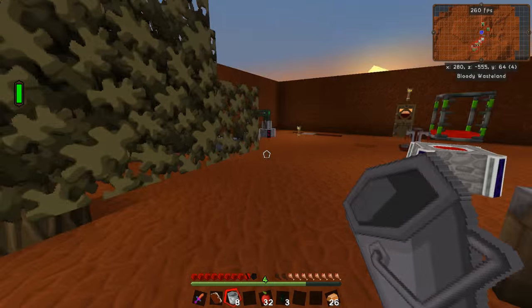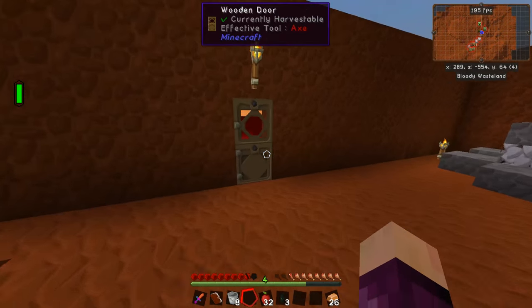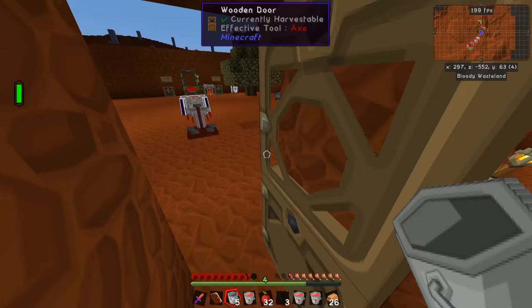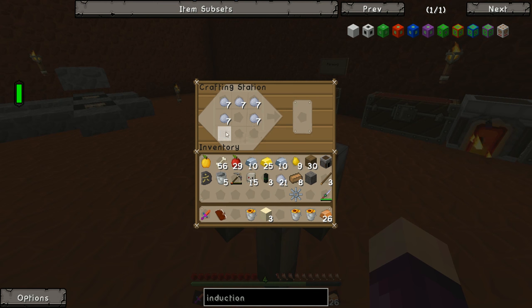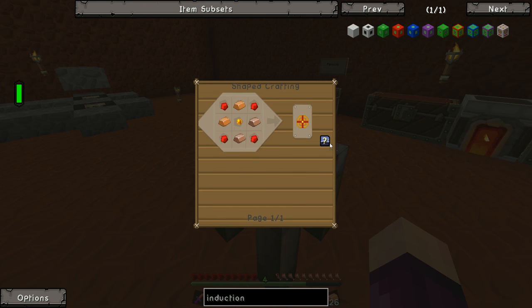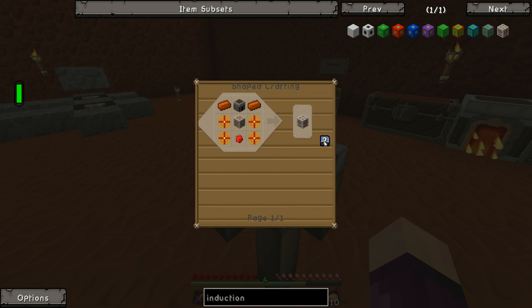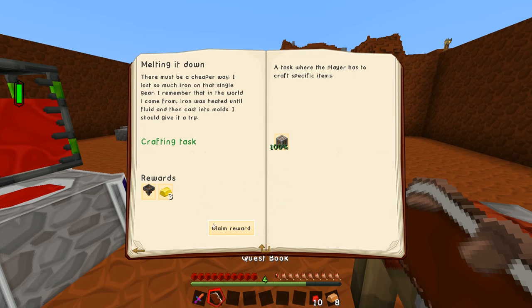We're going to need at least three more redstone blocks, so I'm going to go make three more buckets of lava and three more blocks of sand, craft them together for more redstone. A little while later, now that we have all the sand and lava buckets, we can make three more redstone blocks and turn them all into redstone dust. We can craft up four heating coils and then make both the induction crucible furnace components.